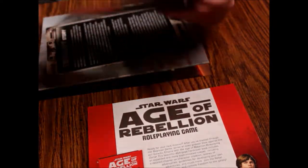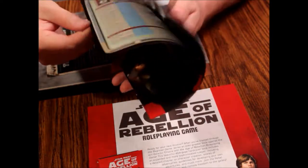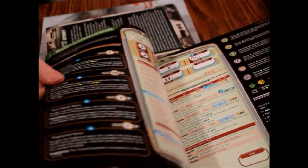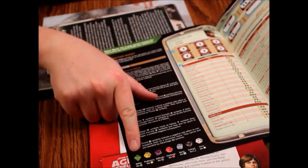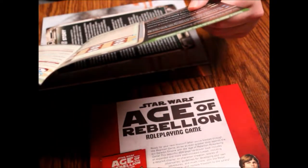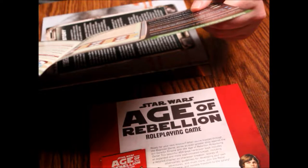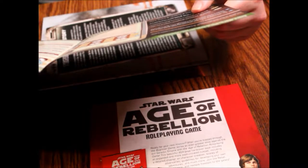Here's one of our character booklets — everything you need to know, a general overview of the character, pretty detailed. It does tell you what the dice are: green is ability, yellow is proficiency, purple is difficulty, red is challenge, teal/blue is boost, black is setback, and white is force.